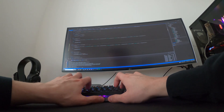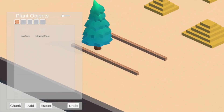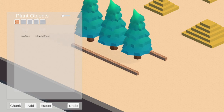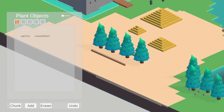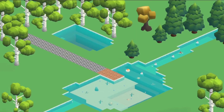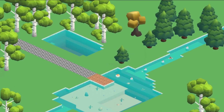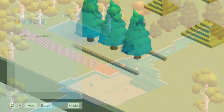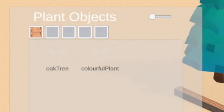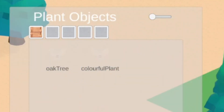I worked on a placeable object system, which wasn't too hard to add. I temporarily added some free assets from the Unity asset store and quite soon had a working object placement system which I was quite happy with. At some point in the near future I'll go back and remodel my own assets, but for now I'm going to stick with these for development. As I was expanding functionality, one problem was becoming more and more apparent: the inventory system.